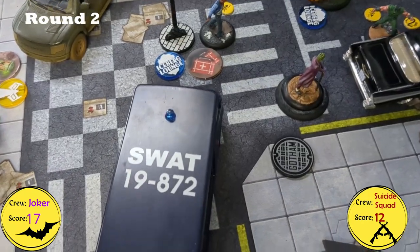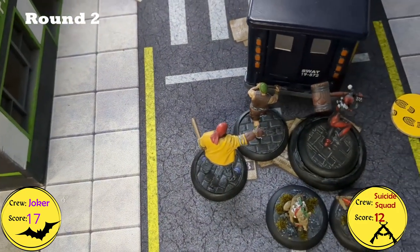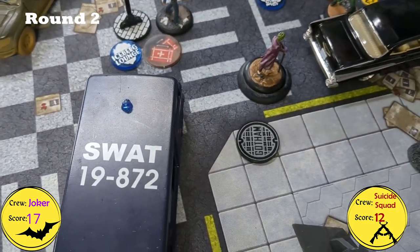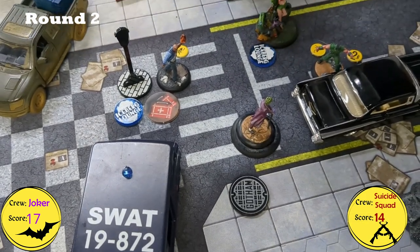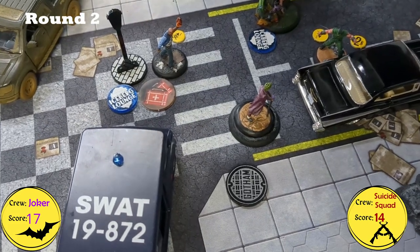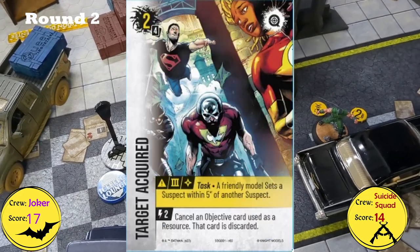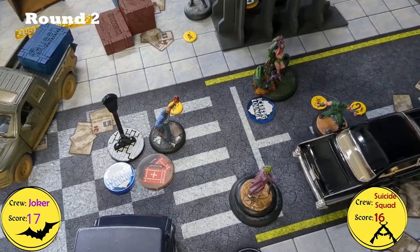Poison Ivy activated for the Suicide Squad. She mind controlled Thug 6, who walked back and attacked the Axe Guy — dealing 1 damage, scoring Extermination Mission. Poison Ivy then tried to attack Joker, dealing a little damage. She walked back, placed a Suspect Marker, and scored Target Acquired.